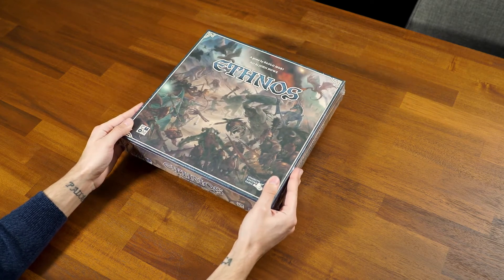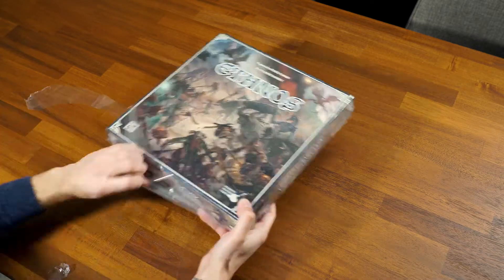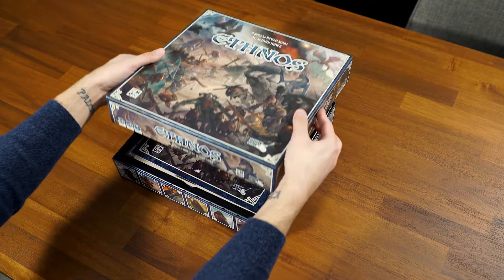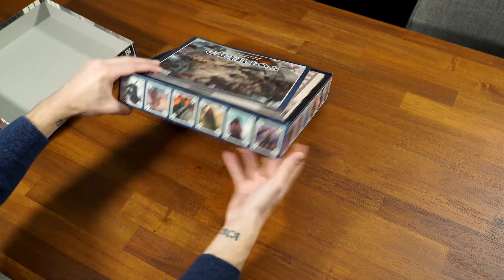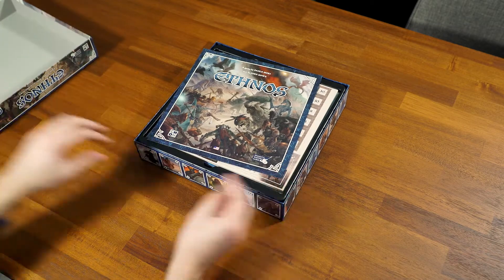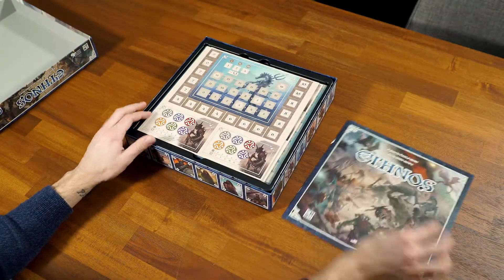I've been wanting to get it for a while, let's just crack it open. I already love the box design — all the different races featured along it, super stylish, kind of reminds me of the Gloomhaven box with all the classes. Got the rulebook here.